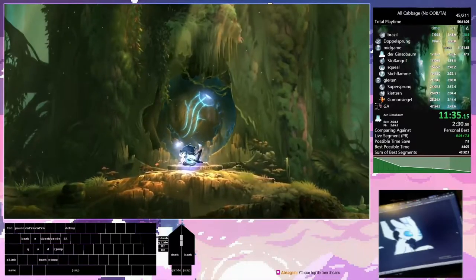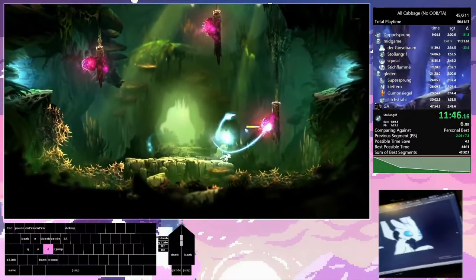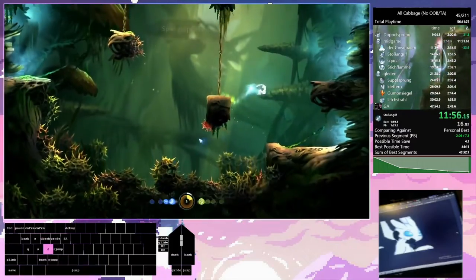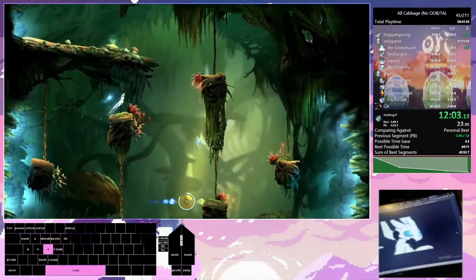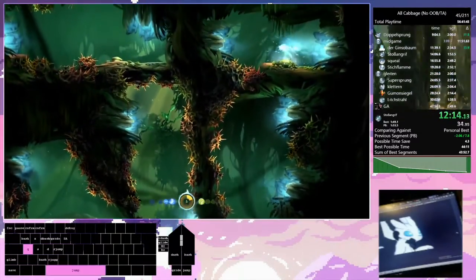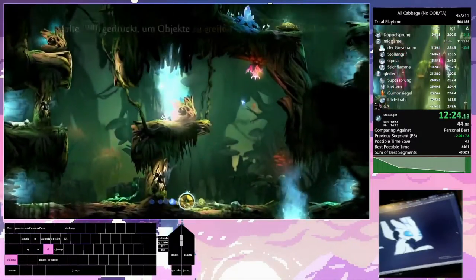Another rekindle skip — you can skip this cutscene right here, but I kind of forgot to. That's fine, it's not too bad. And now we just entered Ginzo Tree, one of the most technical areas in the game probably, because it's a very vertical area and wall jumping correctly is really hard. Moving vertically in this game in general is really technical.